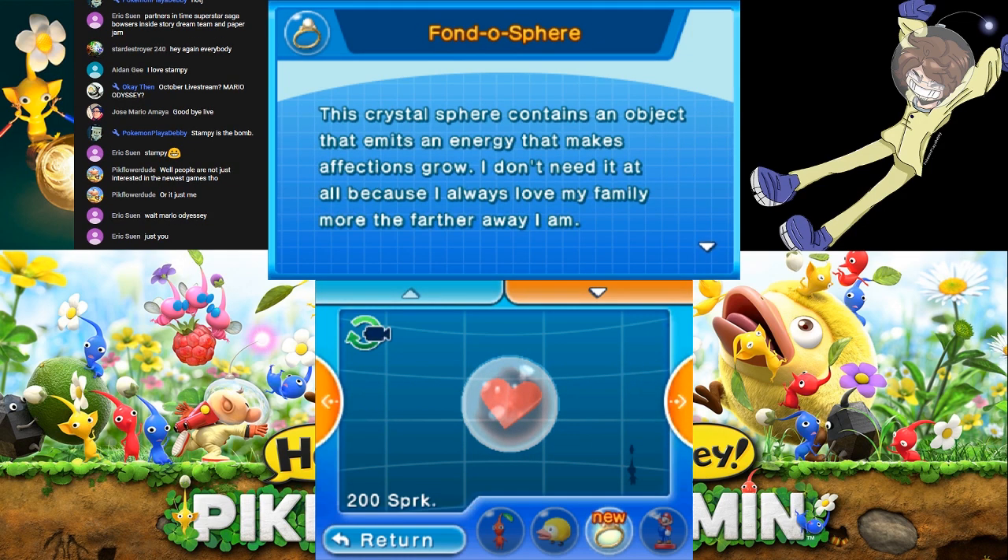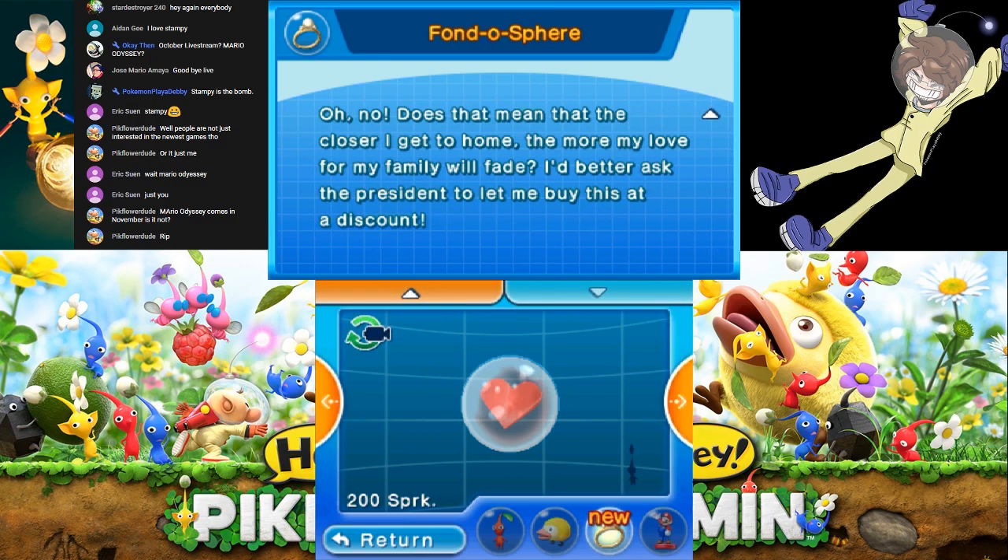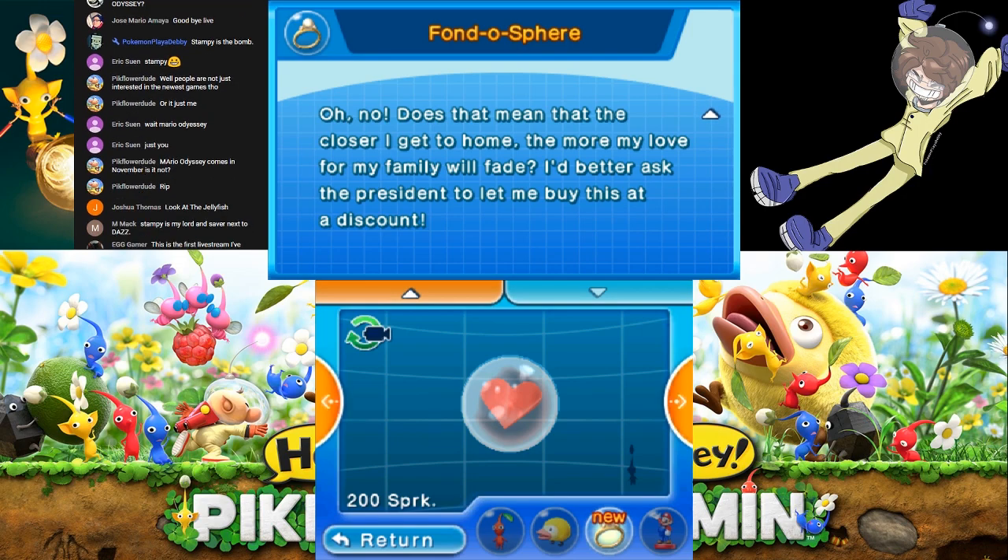The Fonda Sphere. This crystal sphere contains an object that emits an energy that makes affections grow. I don't need it at all because I always love my family more the farther away I am — I hate them when they're in my face. Does that mean that the closer I get to home, the more my love for my family will fade? I better ask the President to let me buy this at a discount.